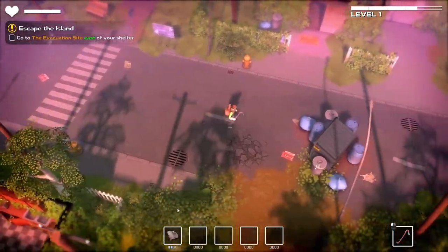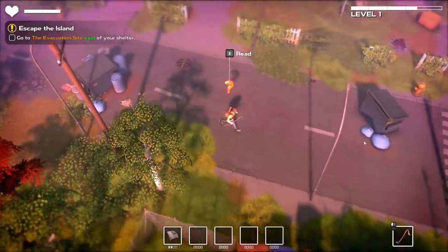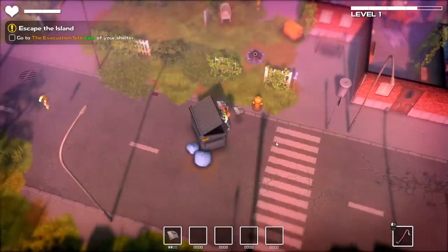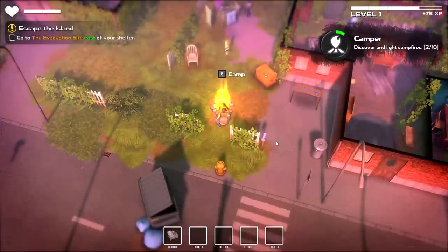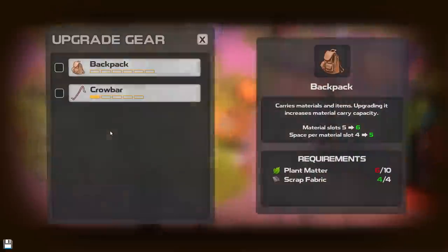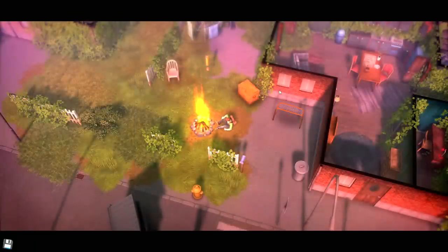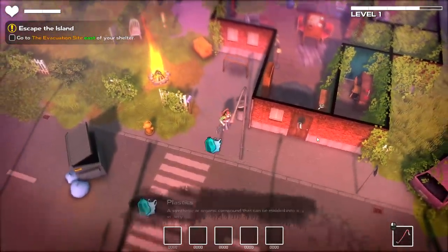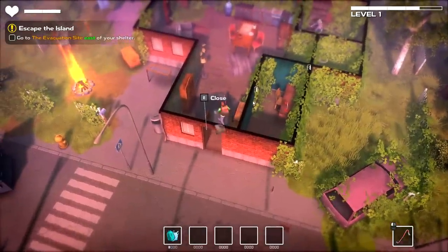I can't help but notice the zombies are dropping fabric, which is what we need to upgrade our stuff. It said to go east to verify the evacuation site. Another campfire — nobody in sight. We'll light that up. Do I have the stuff? I needed 10 plant matter — I feel like I can probably acquire that pretty easily. I've got visual confirmation on plant matter in the vicinity. Let's check this place out, see what we can scavenge.